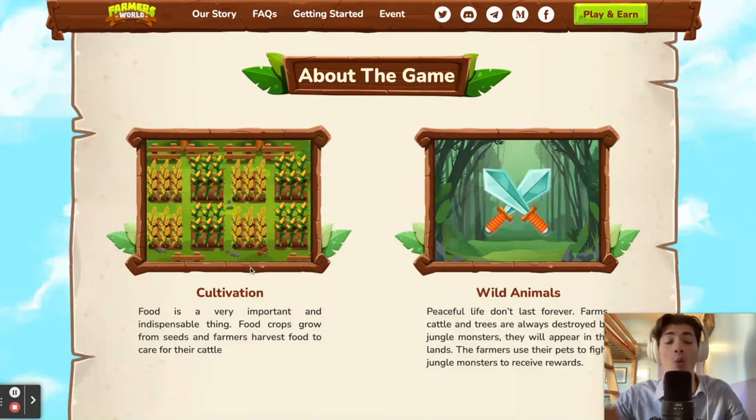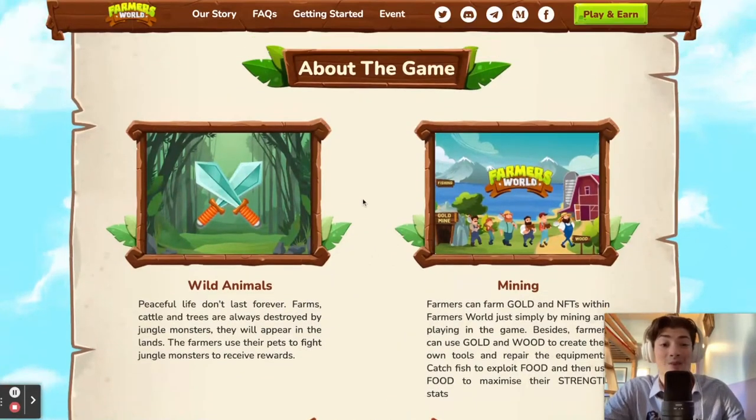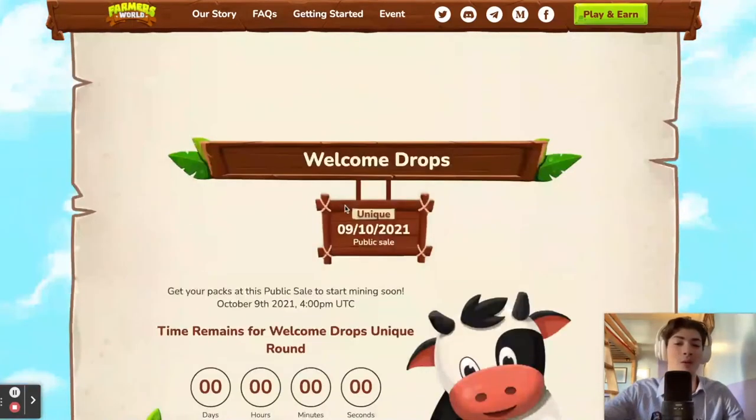Then you've got cultivation — planting your own food and then cultivating what the plants bring you. It's definitely another way for you to feed yourself and your animals, so there are lots of different possibilities. This is what the game is all about: developing and growing.